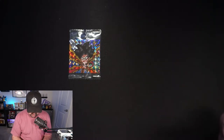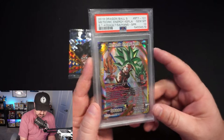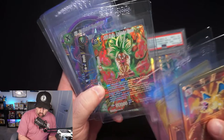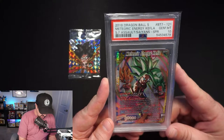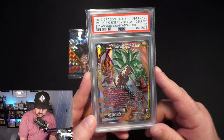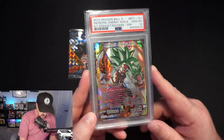The card he sent me is a Meteoric Energy Kefla. Kefla is one of my absolute favorite characters in all of Dragon Ball — I think she's absolutely incredible. Over here in my grade pile I actually have a Lightning Speed Kefla, and I ordered about four more of those to try to throw to Beckett and get a couple 10s. I'm trying to pick up a couple of these cheaper Kefla cards — I love Colorful Kefla, awesome fusion. Picked this one up for real cheap, a Gem Mint 10 SPR in DBS. Big thanks to 5050 for that.